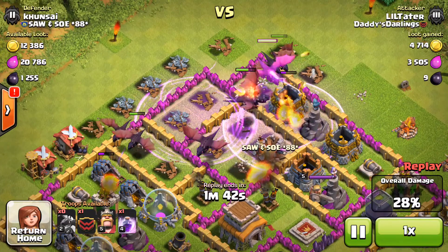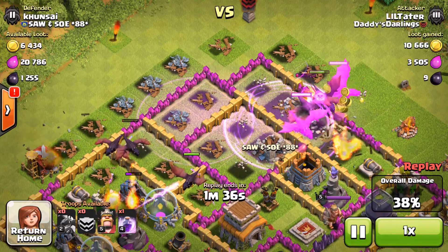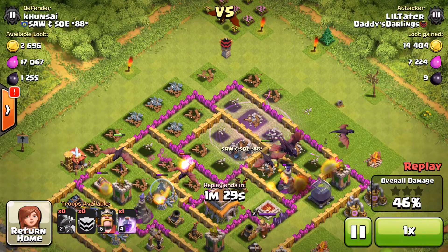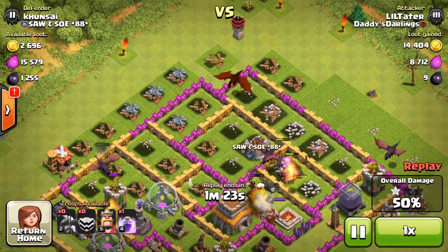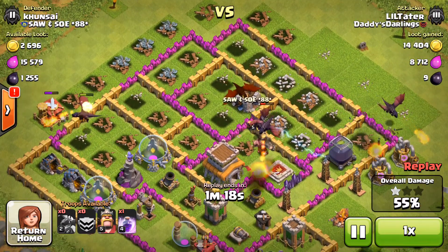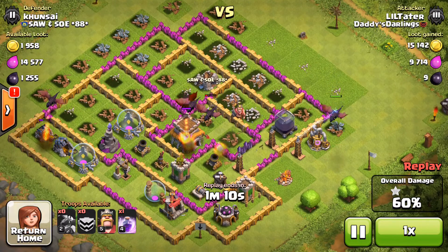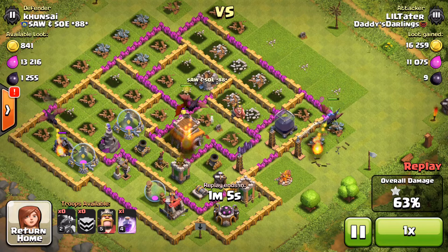One dragon is getting on that air defense now, getting ready to take it out. I did overlap my rage a little bit, but that's because I needed to get those dragons on the right into it. They're going to start working on the air defense at the bottom. I put my clan castle dragon in there. Didn't see the builder's hut, so it did distract it for a while, but they were able to get to that air defense. This is obviously going to be a three-star victory. Can I save my rage spell and my king? Those are the only two remaining questions. 62% destruction — that town hall is going down right now.